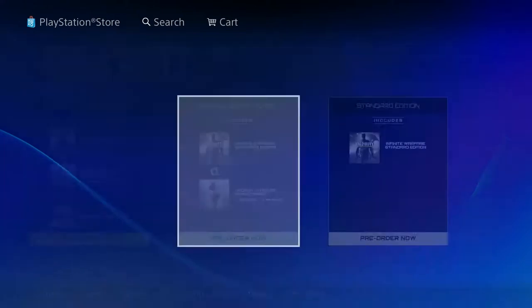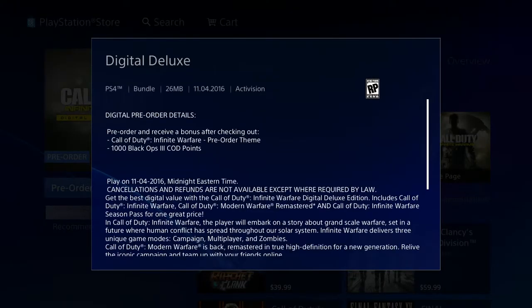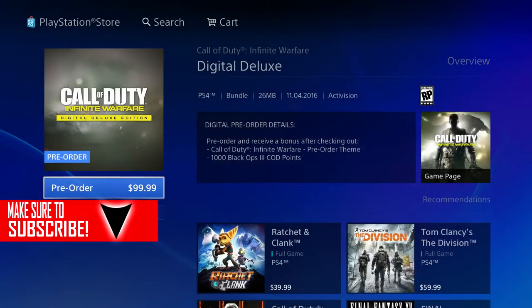And then, of course, the Duplex — the whole complete thing — that is $100 that you got to spend. So far, that's what you get with the pre-order details. You can read all the necessary things you want to read when you get into your PlayStation Store. If you pre-order the Duplex Edition, you get a Call of Duty pre-order theme and a thousand Black Ops 3 Call of Duty points, which is pretty interesting to know.